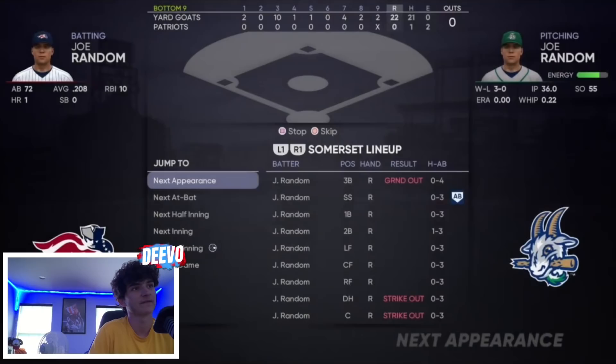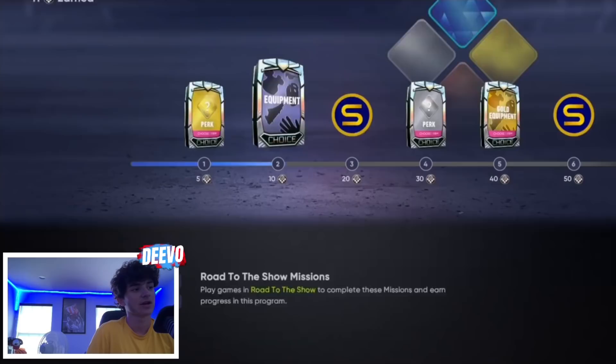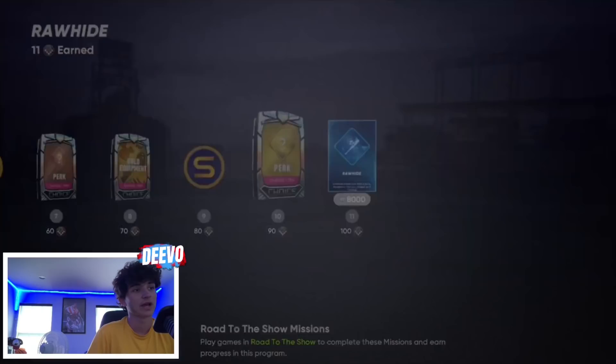Let's load into the last game of the series — hit Pause, Simulate and Exit. Two in the first, 10 in the third, five in the fifth, four in the seventh, two in the eighth, two in the ninth — 22 nothing win. Let's load out and see how the program is progressing. Looking at our ball player after three series, we are at 11 points earned — really good progress. We're almost at 100 put-outs which gives us another four points. Not only are you maxing out the third inning program in a few hours, you're also getting upwards of 100,000 stubs from the diamond equipment packs.